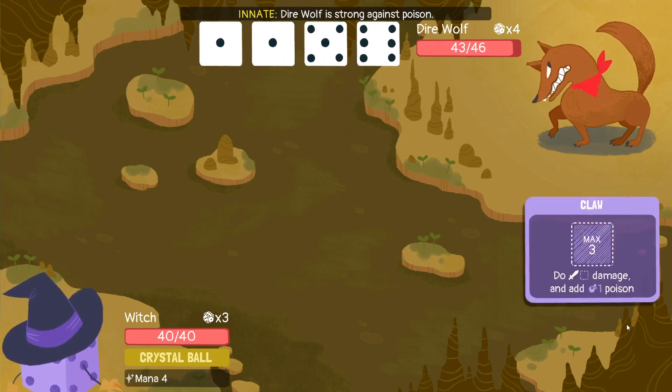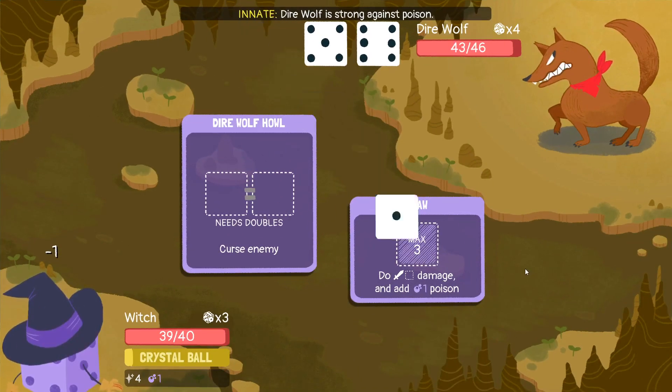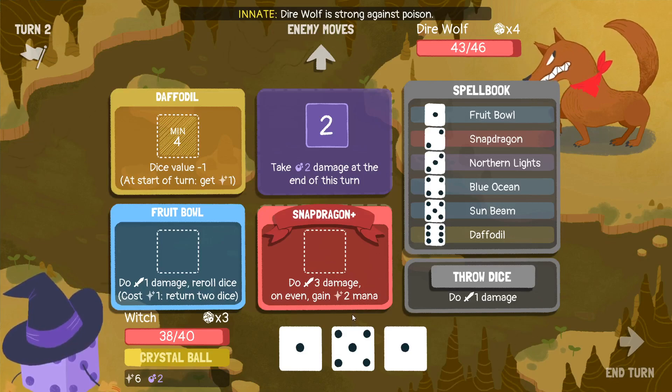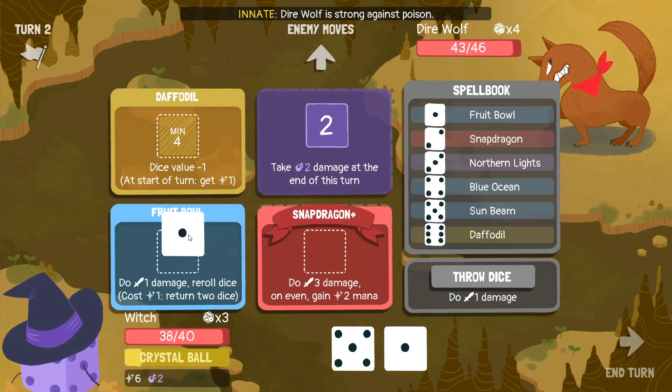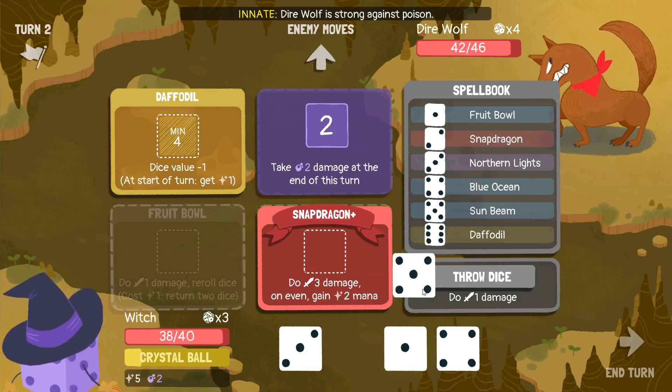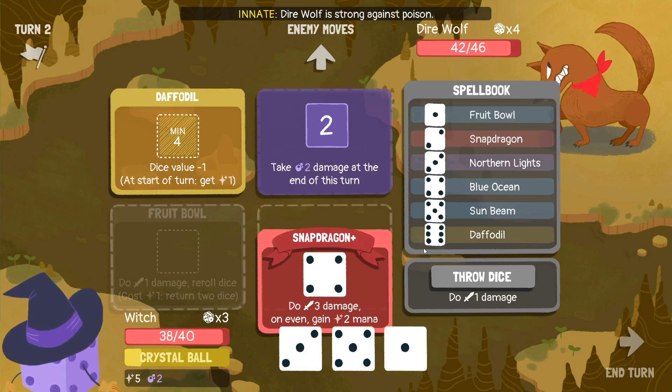But what are you gonna do with all that mana? Fruit Bowl and then stuff. Sunbeam — that's the one. With no even dice... My Daffodil is poisoned — it still worked, because it did its job before it got poisoned. I'm just staring and not thinking anymore. Might as well do this since I have it. I have really a lot of mana.